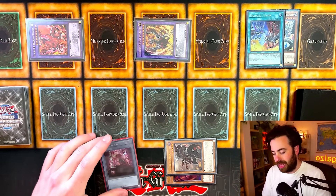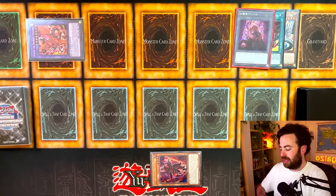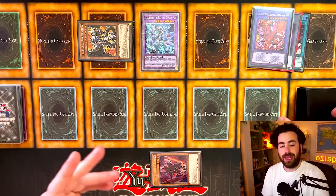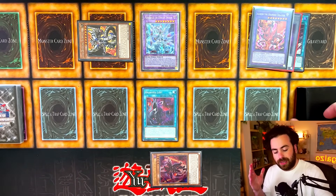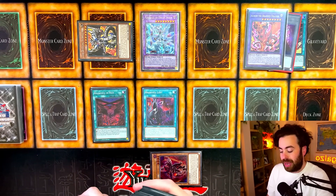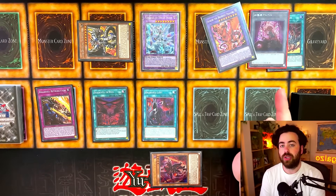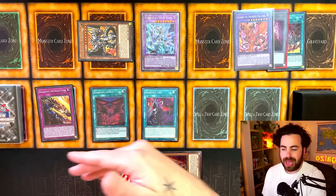We get value from both Albion and Lubelion. We discard for Lubelion's effect, shuffle back Fallen of Albaz and Lubelion from banished, and summon Mirror Jade. Then we tribute Albion for Lubelion; Lubelion can place Branded Beast, Branded Lost, or Brand and Regained on the field. During the end phase, Albion can search Branded In Red or Branded Banishment. If the discard was something like Ad Libitum, Fallen of Albaz, or Tragedy, Branded In Red becomes very valuable.